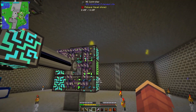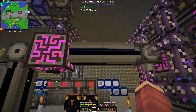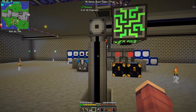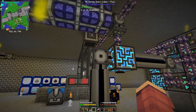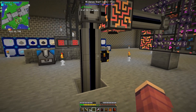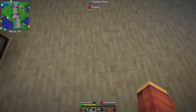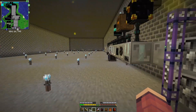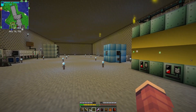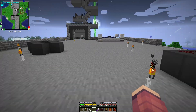I set up another ME controller. The way the network now works is this controller takes channels from P2Ps and spreads them around the base. Before it was at like 18 channels — now it's showing four, but rather than a limit of 32 channels, those four channels are actually 128 channels each — 512 total. There are P2Ps servicing each room and section, making sure we won't run out of channels anytime soon.